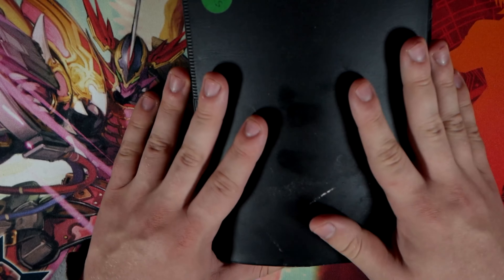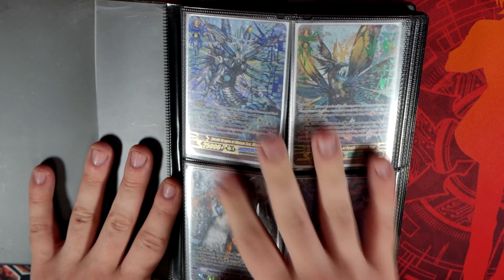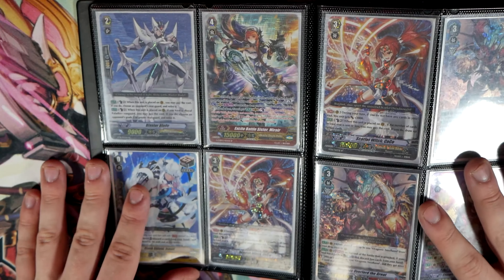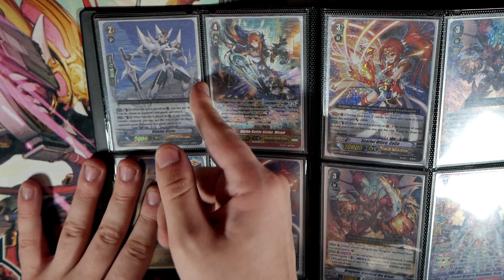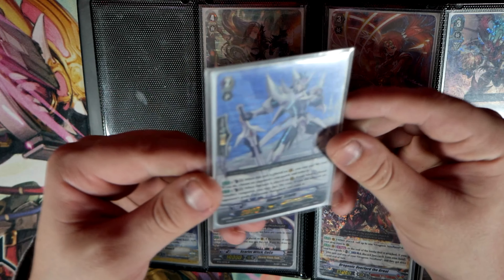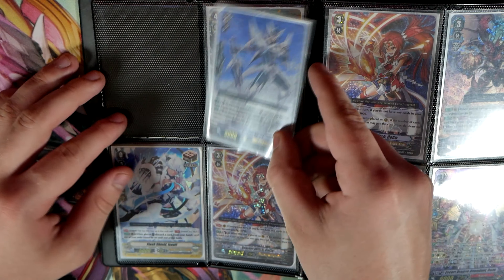All right, that's it for that box. Oh wait, they're in the binder — I forgot, there's so much stuff around here. Here is most likely the stuff that was actually shown in the listing. Starting off: Zero Dragons, Shiryuki SP, Mira SP. This might be a card I keep. This binder is actually really nice — this is an SP Blaster Blade from the original BT01. I might keep that.